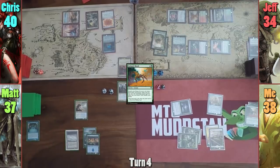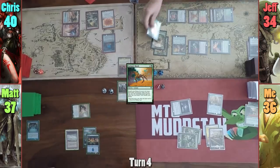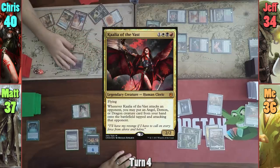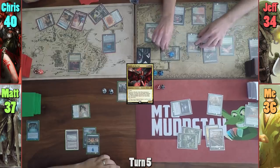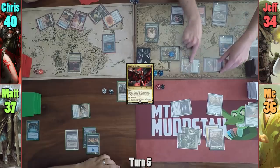On Matt's upkeep, Jeff gains a Saproling token, and Matt hits me for two with Reflector Mage before passing to Chris. We realize Jeff has City's Blessing on Chris's upkeep after he gains another Saproling token. Chris plays a Plains and casts Kalia, then passes to Jeff. Jeff gains another Saproling on his upkeep, moves to combat, swinging one Saproling at each of us while Matt gets hit by the Tendershoot and I get Bloodgast in addition.